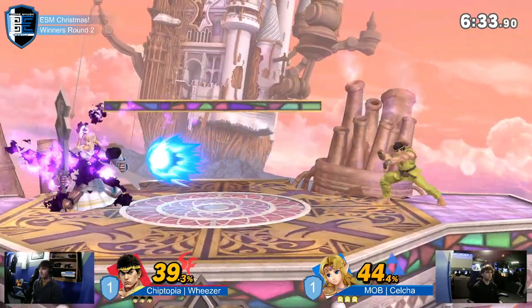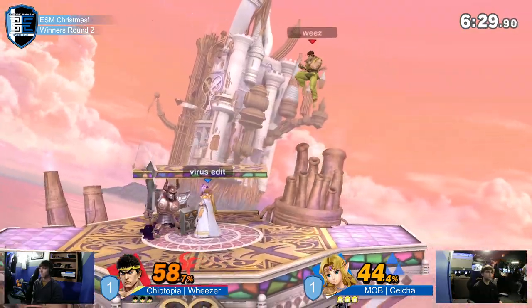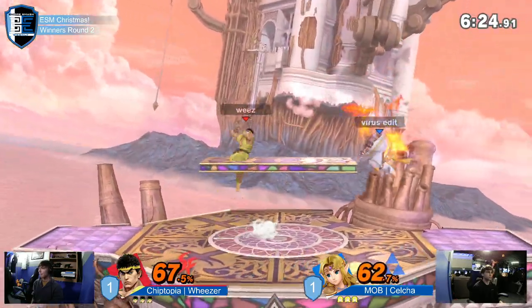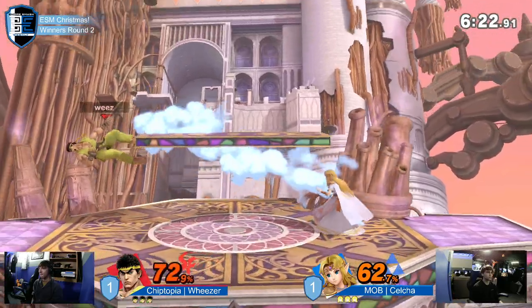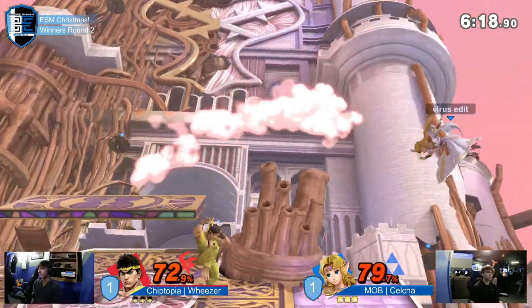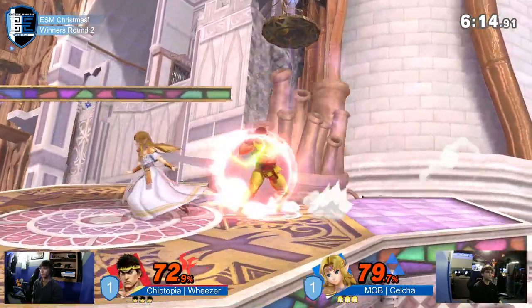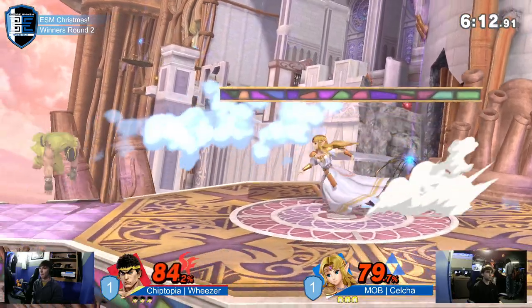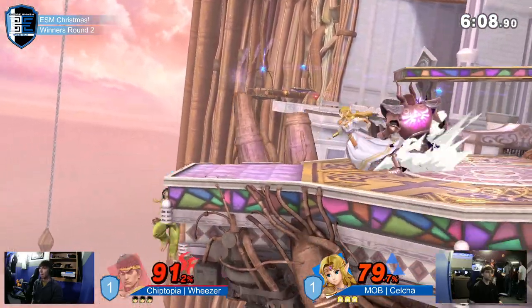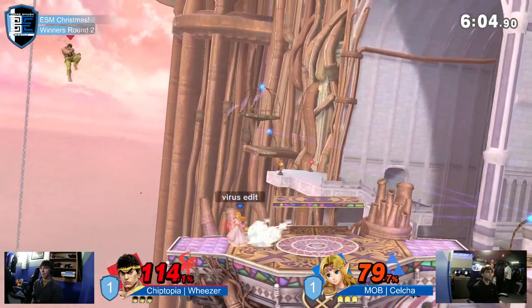Nice Mexican standoff here — Phantom versus Hadouken, with the Phantom winning out. Weezer still makes his way back to the ledge. Nice punish on the landing there with Naryu's Love, Celso doing a really good job of catching Weezer's landings. Weezer is just getting too aggressive at the literal last frame — the improvements are really good, but you're getting too ready to pull the trigger. You've got to wait for Celso to throw out that panic option.